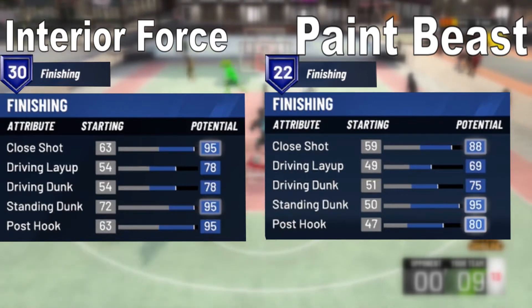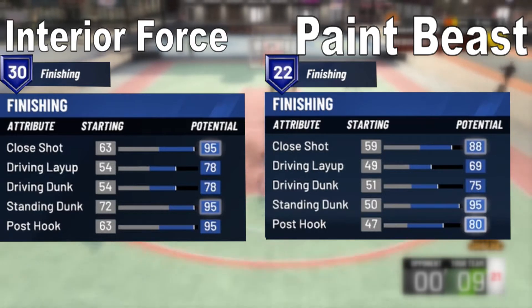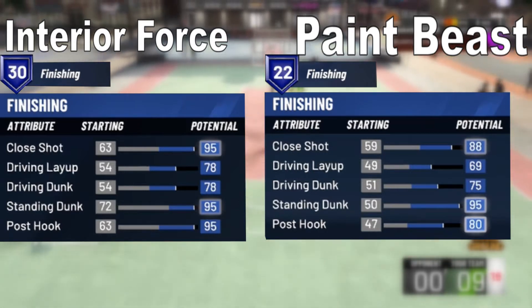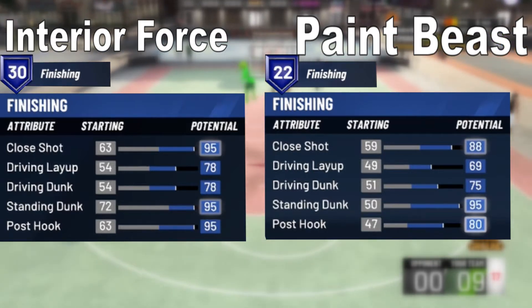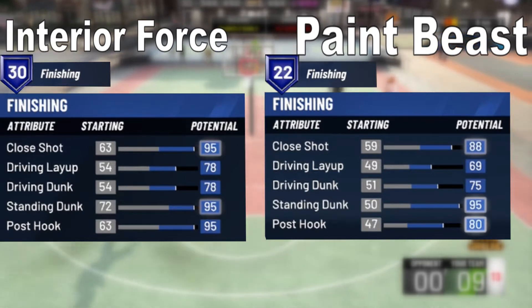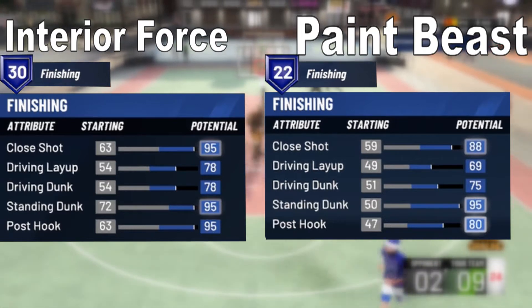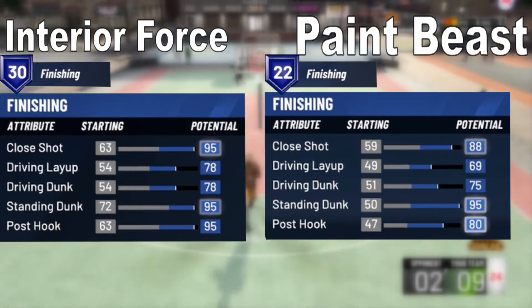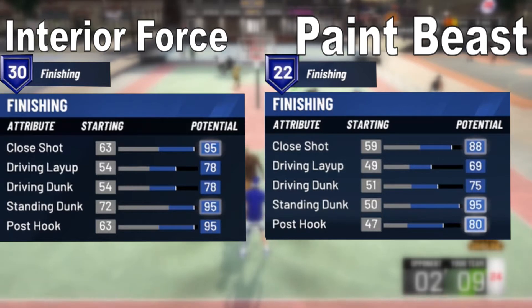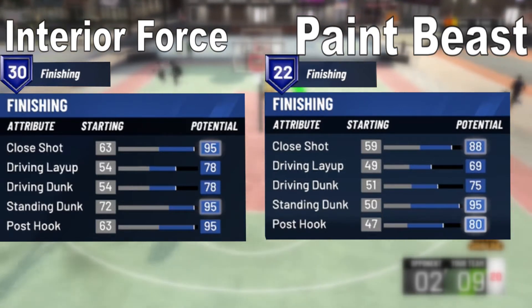For the Paint Beast finishing attributes — also default stats — close shot starts at 59 and maxes to 88. Driving layup starts at 49 and maxes to 69. Driving dunk starts at 51 and maxes to 75. Standing dunk starts at 50 and maxes to 95. Post hook starts at 47 and maxes to 80. Maxing all finishing attributes gives you 22 finishing badges.